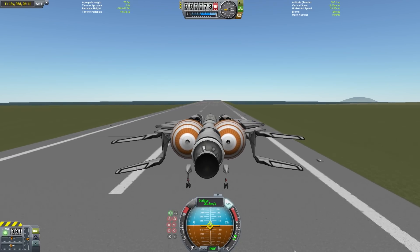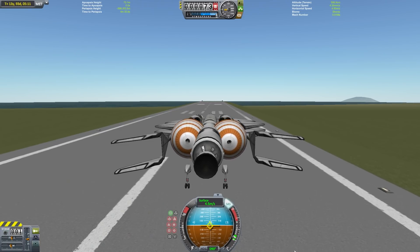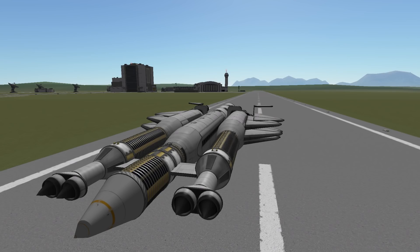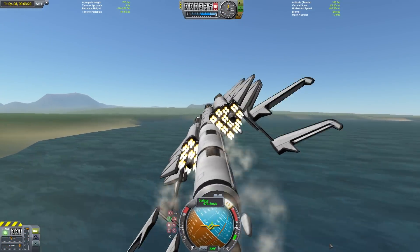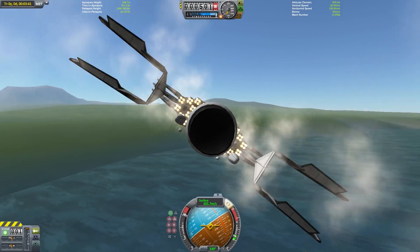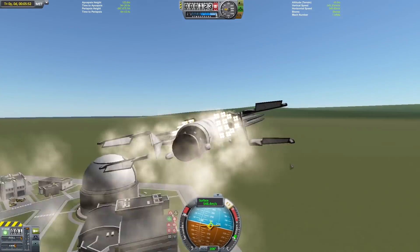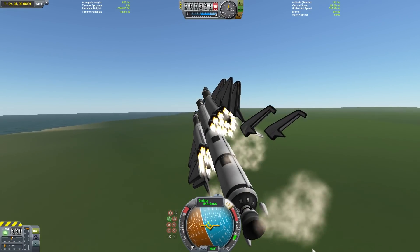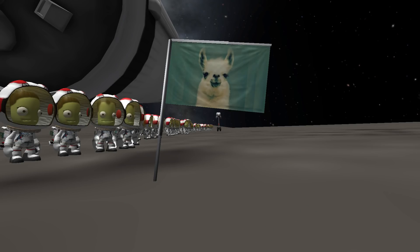And with that landing, that brings this mission to a close. We've brought 64 passengers to the surface of Tylo and back, we've recovered all the parts we launched with, and we haven't used any mining or any refueling. I'd like to thank everyone very much for watching. I've got two more videos I'm working on right now — one should be a relatively short music video, and the other is the gravity assist tutorial I mentioned earlier. If you have any input on these or anything you'd like to see, please let me know in the comments below.